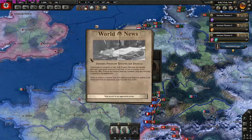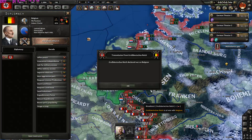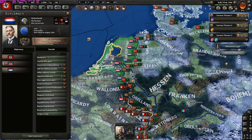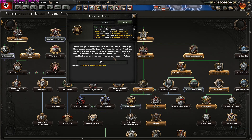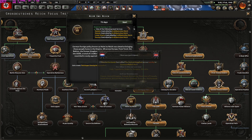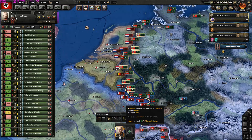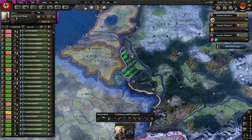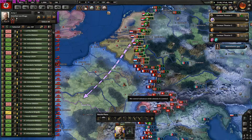One more day — and we got Fall Gelb! Pressure towards the Benelux. I'll declare war on the Belgians, poor Luxembourgers, and the Dutch all at once. Now we can also do Heim ins Reich: 'German foreign policy aimed at bringing ethnic Germans home into the empire — from Tyrol, the Baltics, former Galicia and Lodomeria, Romania, and the USSR. A total of two million ethnic Germans were resettled in newly acquired territory.' Let's say yes. These 90 divisions will attack them at once before the French lines can reinforce.